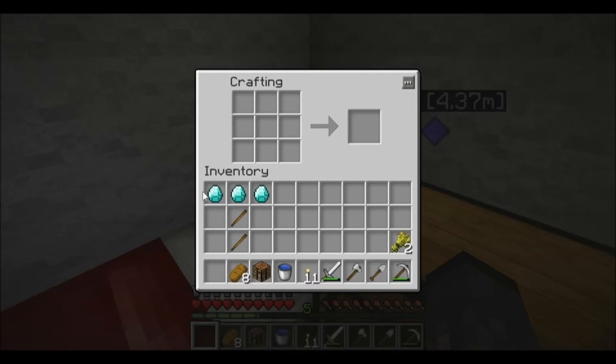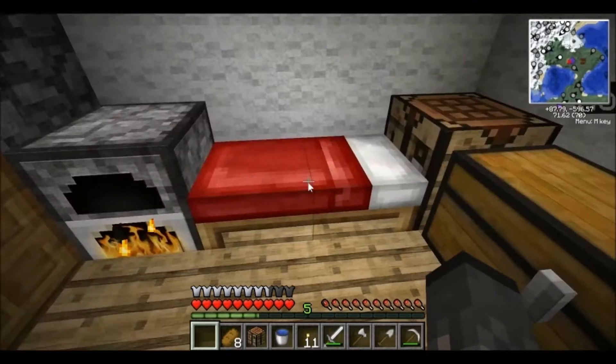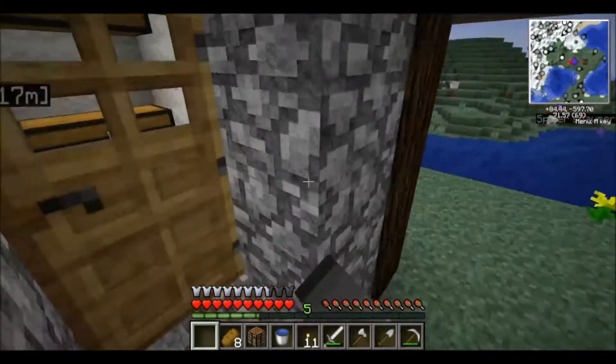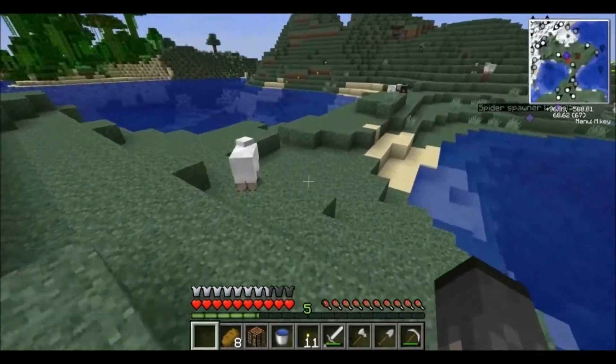This is your recipe. You're going to need a diamond pickaxe — only a diamond pickaxe can actually mine obsidian. You also need your water bucket, and with your diamond pickaxe and water bucket, you're ready to go.